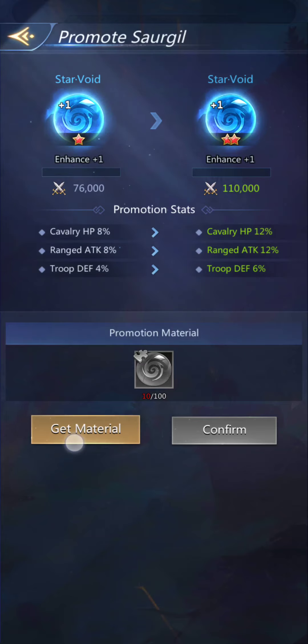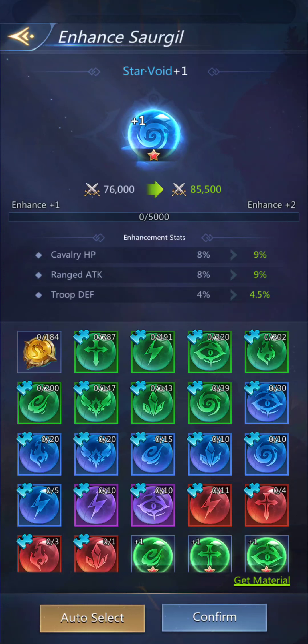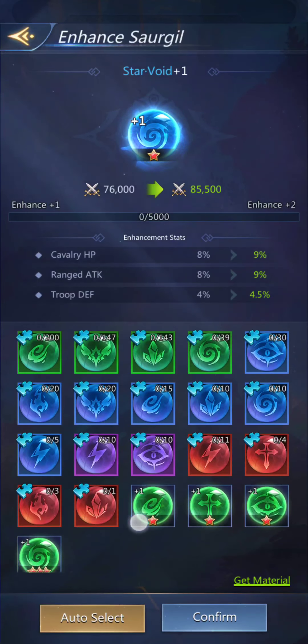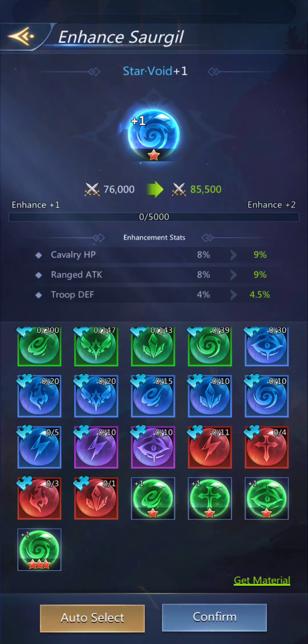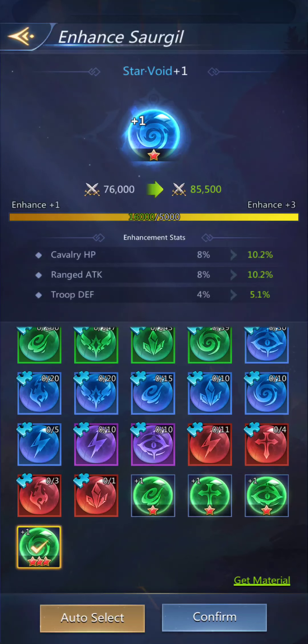This is a void one. To enhance, you can use them to enhance each other. Green is the most basic, blue is the next. I have that one there. I tend to go with like versus like — I won't use these to enhance this one.